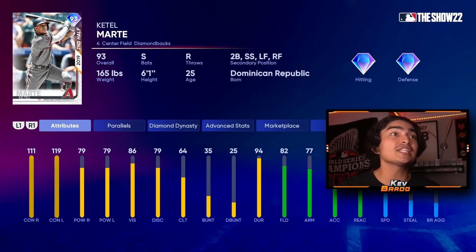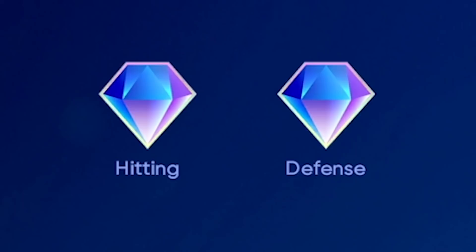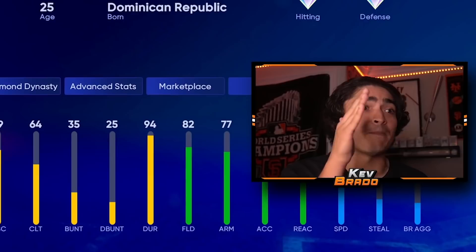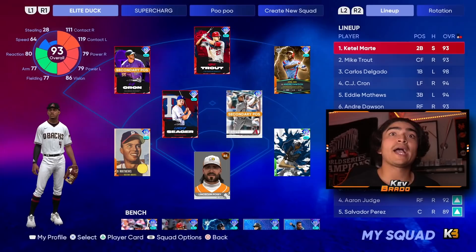93 overall Ketel Marte. This card has got to be one of the best or the best switch-hitting card until 99 Chipper Jones comes out. The great thing about Ketel Marte — I know this is a primary center fielder — but he has other secondary positions, so he's going to be playing second base for us, and he's got diamond defense, so that shouldn't be a problem. Along with the diamond defense, he's got diamond hitting, and with the attributes shown here, it makes sense on why his stuff is insane. The contact is just perfect. 79 power against righties and lefties. Just imagine what a P5 Ketel Marte looks like — but other than that, this card looks well-rounded. I love it, and he's going to go off today.